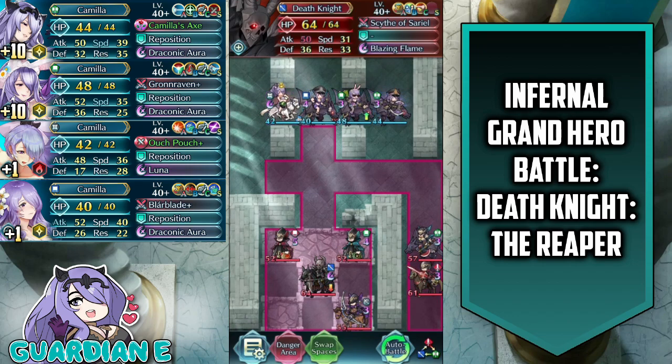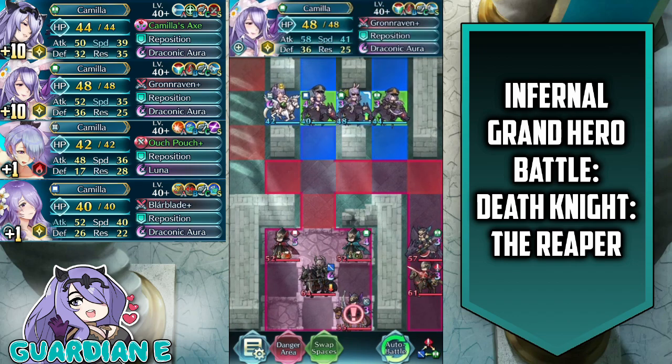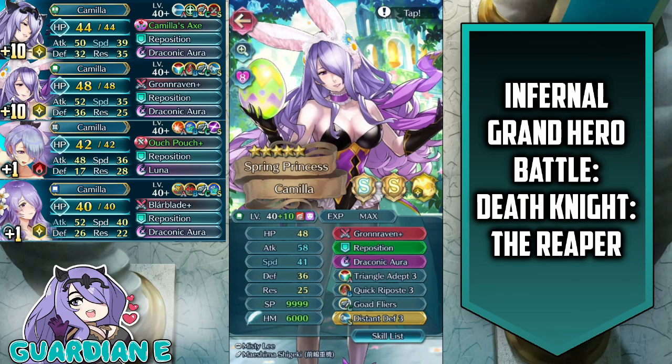This is more or less going to be the Spring Camilla show. I made a couple of small adjustments to make the battle that much quicker. So we've got Spring Camilla merged at plus 10 with a speed asset, Gronraven Triangle Adept, Reposition, Draconic Aura, Goad Flyers for the C slot, and Distant Defense 3 for the seal. I went ahead and put Quick Riposte 3 on her B slot because we're going to be sending her into the middle of the enemy forces without any buffs, and without the speed buff she's not going to reliably double, so Quick Riposte ensures she can double the enemies.